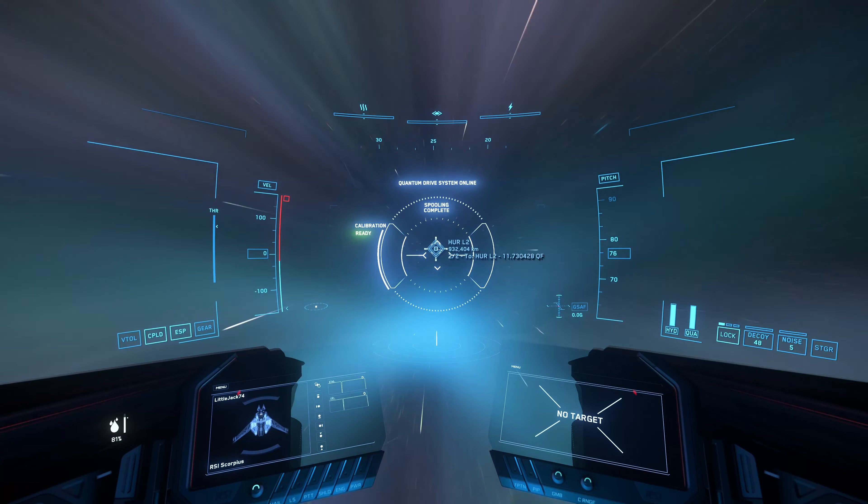A little trick: they changed with 3.17.2 - they changed the jump points inside the system for the Lagrange points. So you have to actually zoom in completely and then you can find the space station. That's the only way. Just with your HUD and the quantum travel tool it's difficult. It's easier this way. It's already marked, aimed, ready for a jump.